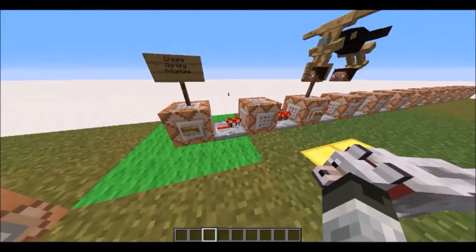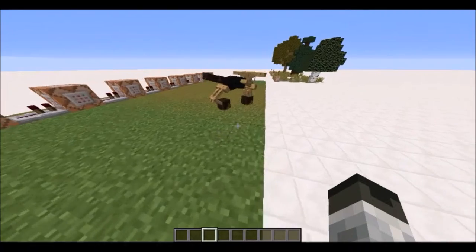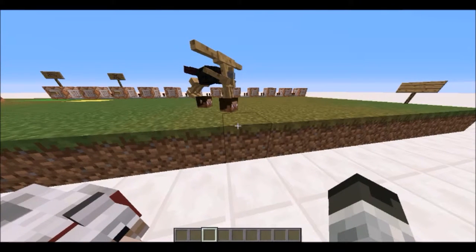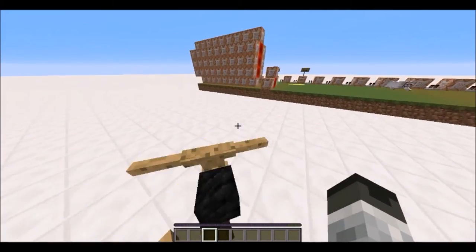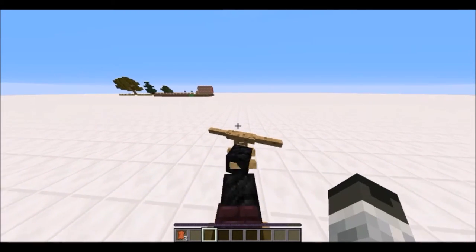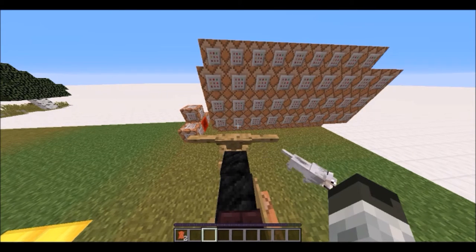This is very cool because you can click on this and choose to either create a working one or just one that doesn't work. It's acting a bit weird — I think the reason why there's a player head is because the model got messed up for the head. But it doesn't matter — this actually works. I'm already on it and I can drive around. I'll see you guys next time, bye!